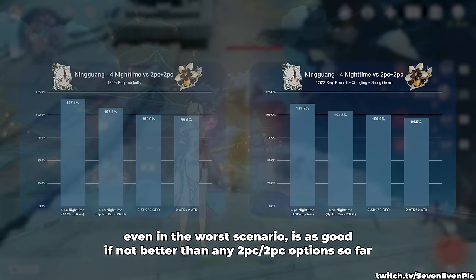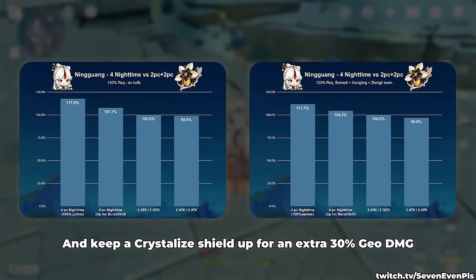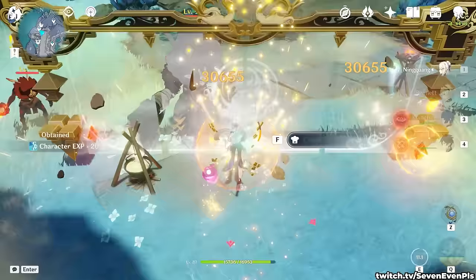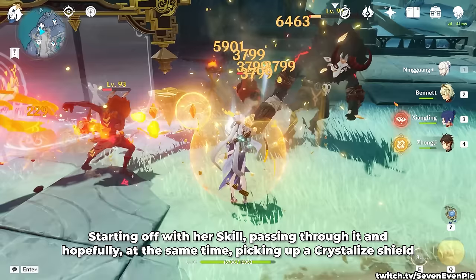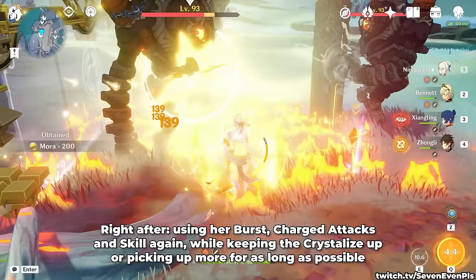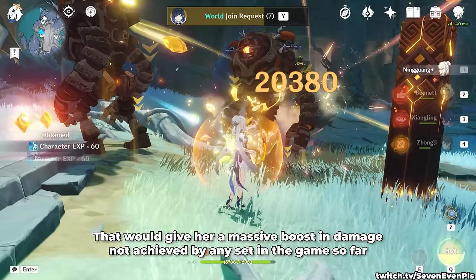For this set to work, you need to use an elemental skill for a 20% geo damage buff and keep a crystallize shield up for an extra 30% geo damage. The usual Ningguang rotation doesn't change much: starting off with her skill, passing through it, and hopefully at the same time picking up a crystallize shield. Right after, using her burst, charge attacks and skill again, while keeping the crystallize shield up or picking up more as long as possible. That would give her a massive boost in damage not achieved by any other set in the game so far.